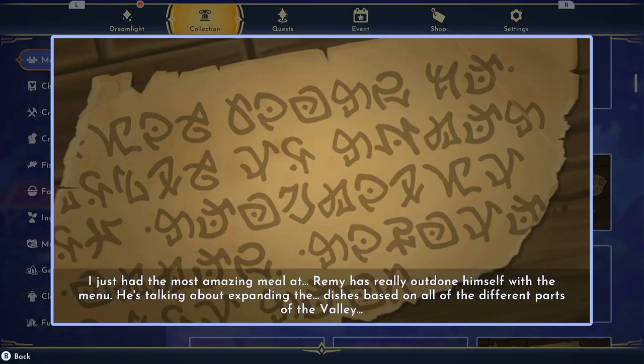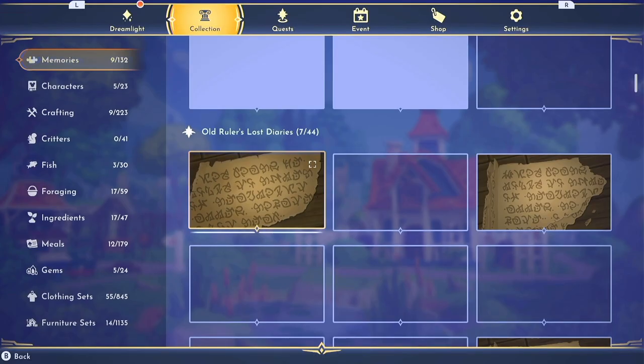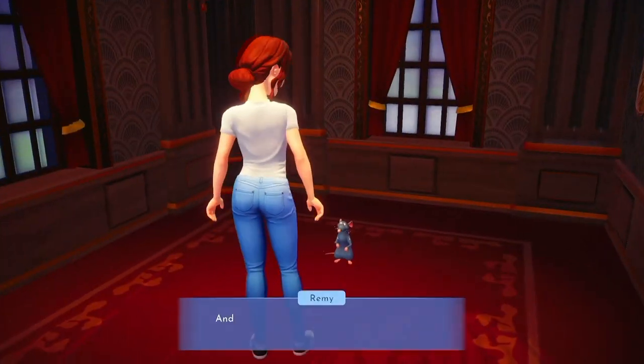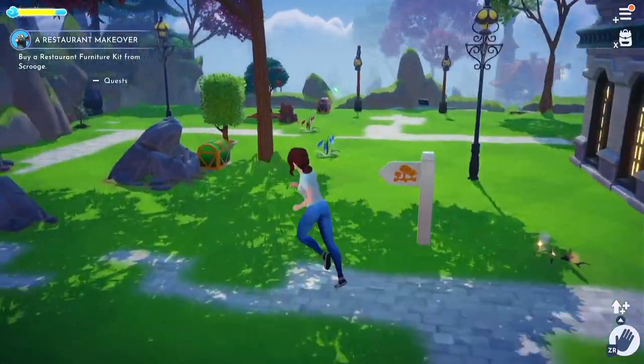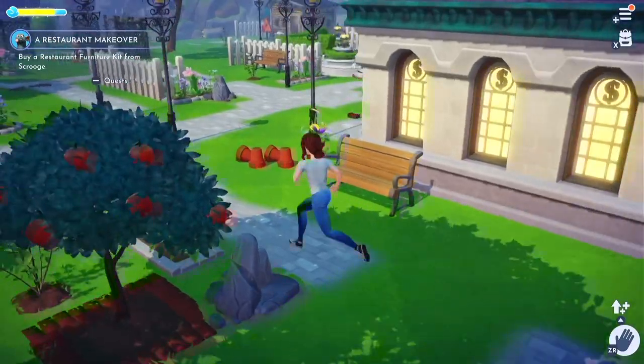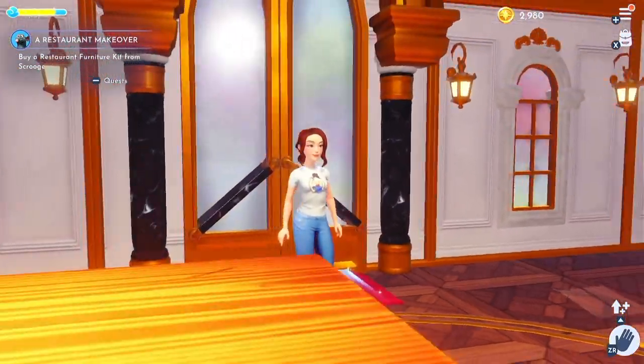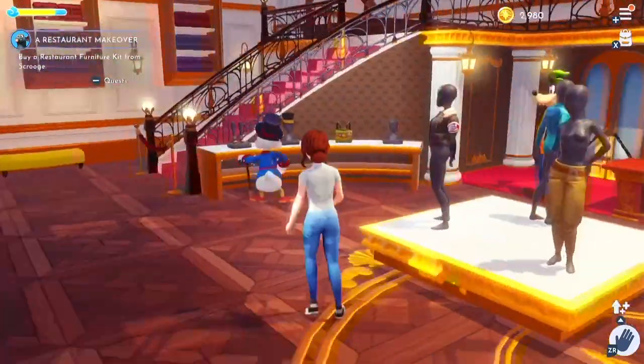I am obsessed with this picture — it's Disney clearly, but it's got a Hogwarts vibe. I just love all of the art in the game. There's a memory in the corner — 'I just had the most amazing meal, Remy's really outdone himself.' He's talking about expanding the dishes based on all parts of the valley. One of the more recent updates is that all the windows work now — when you're inside a building, the windows are no longer just frosted. You can actually see light and shapes outside, relevant to where you've placed it in the world — crazy attention to detail.